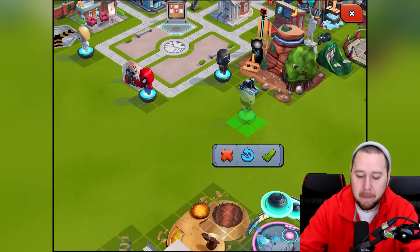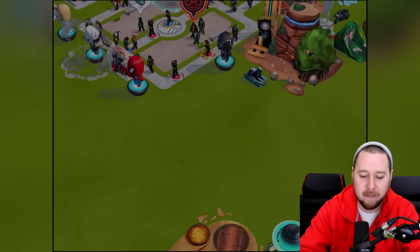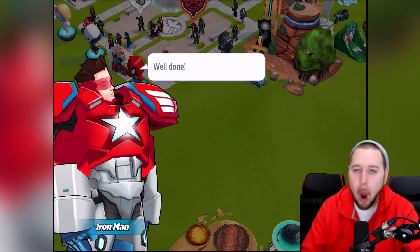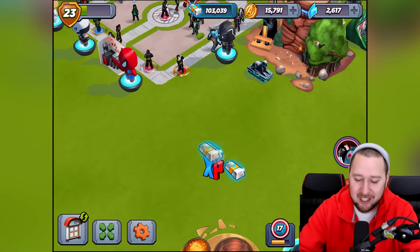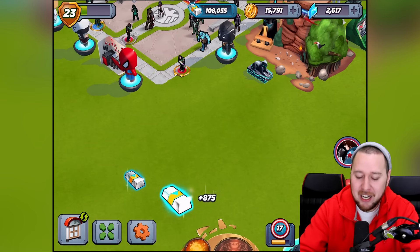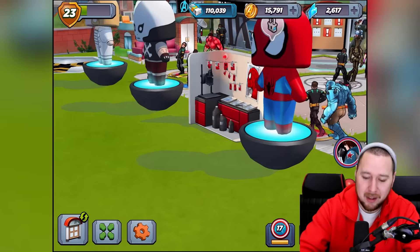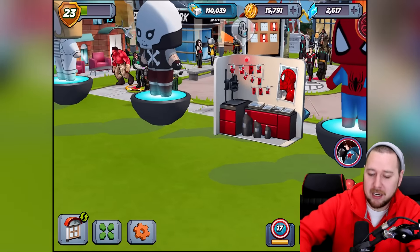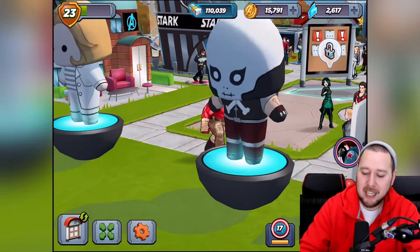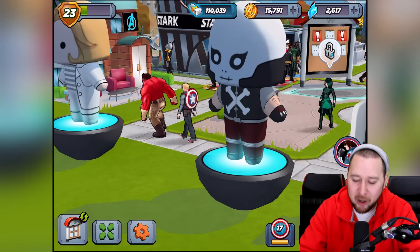We did it! Where am I gonna put him? I'm gonna put him over here — the bobbleheads can stay right at the front. I like how Tony Stark just pops in and goes 'well done.' That's it? Nothing else? Just 'well done'? All right, there we go — we've got the almighty Crossbones bobblehead!